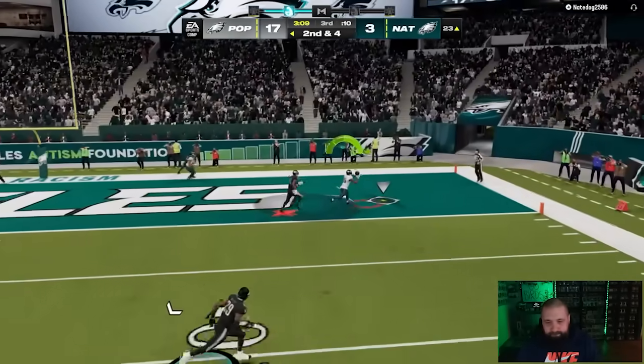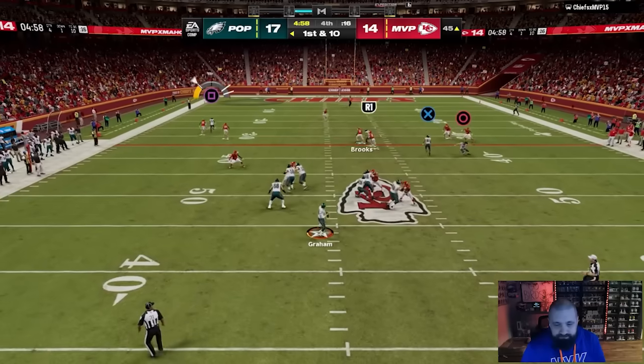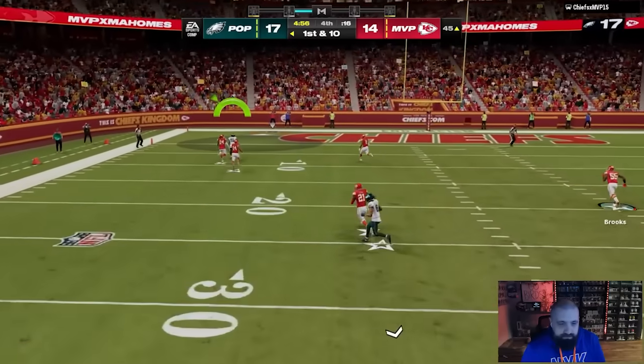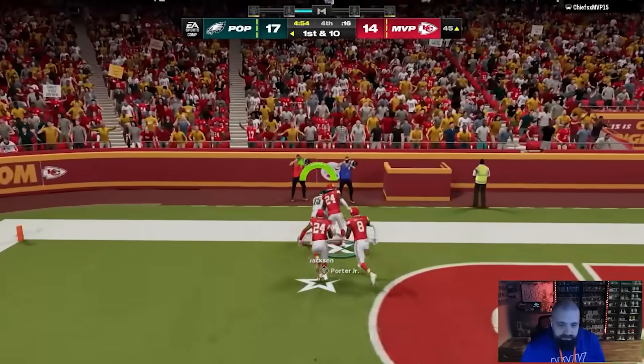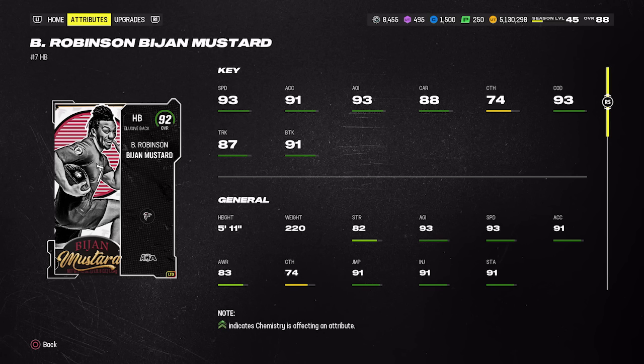This Autogram card is down to about 183,000 coins, still gives you really good speed and accuracy. He's currently my quarterback on my No Money Spent squad, and aside from the Will Levis Angry Runs card that came out earlier this week, I think Jalen Hurts and Autogram are probably the two best quarterbacks in the game.